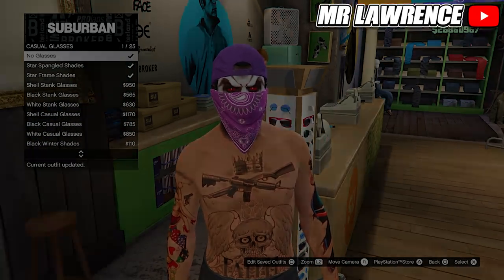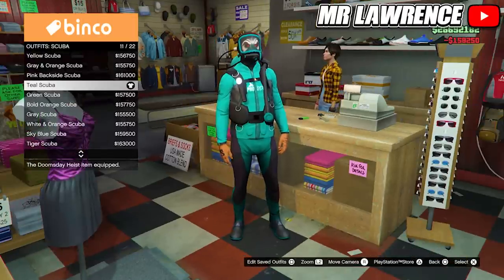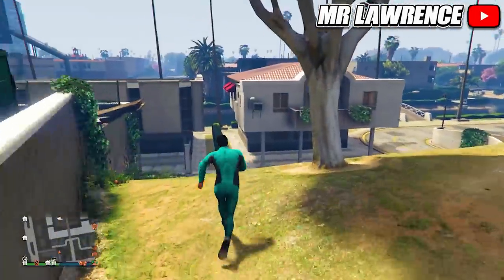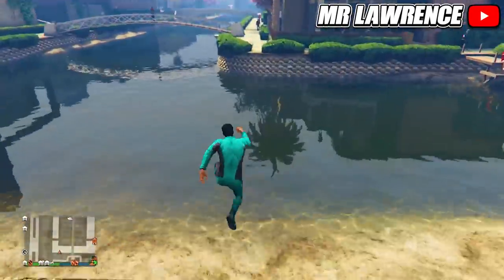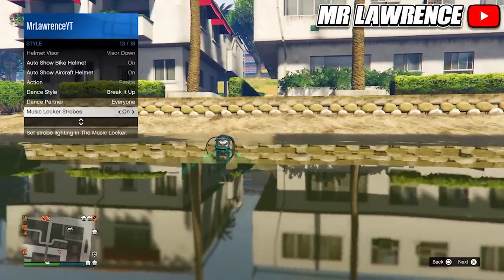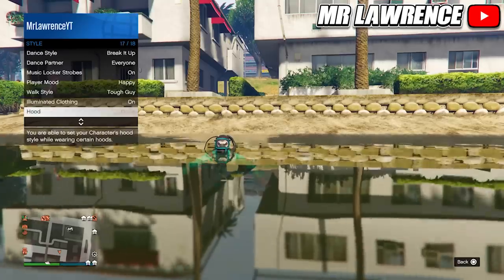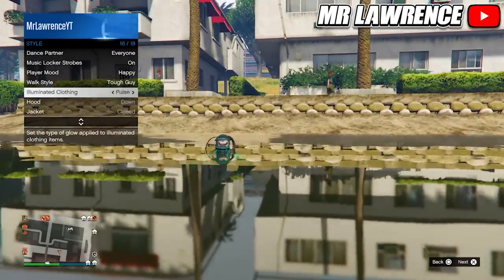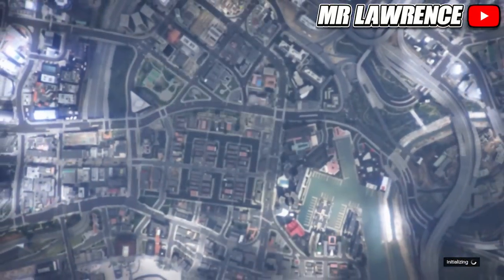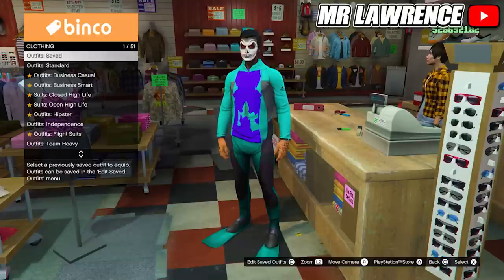Now I will show you how to get scuba flippers on land. First equip a scuba outfit that you like, then go to any body of water. Now open your interaction menu, go to style, scroll down to walk style and hold right on the d-pad for 20 seconds. When you did that, do the same for illuminated clothing. When you did that, find a new session. When you are back, you should have a glitched scuba outfit. Save this outfit in any slot.